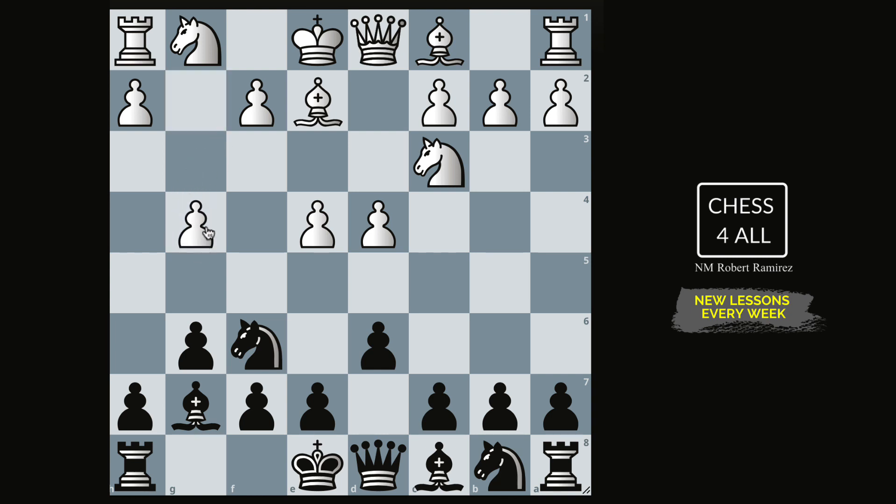A lot of people, especially those just getting started, freak out when they see these early pawn pushes like g4 or h4 and start making silly mistakes. We gotta keep it cool. Don't forget the move I always recommend when you see anything aggressive — if you see the 150 Attack, insert c6. It's a very flexible move in the Pirc. It helps us expand on the queenside, because if they push to g4 they're unlikely to castle there, so we need to be ready to expand on the queenside.